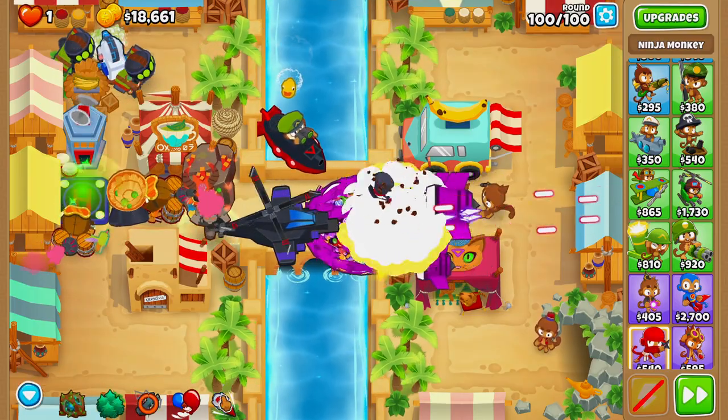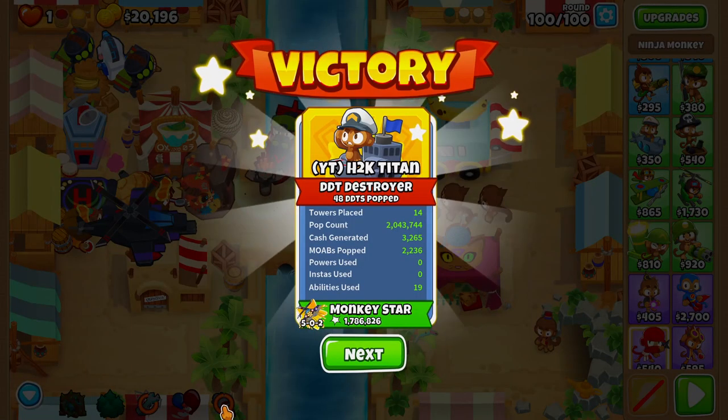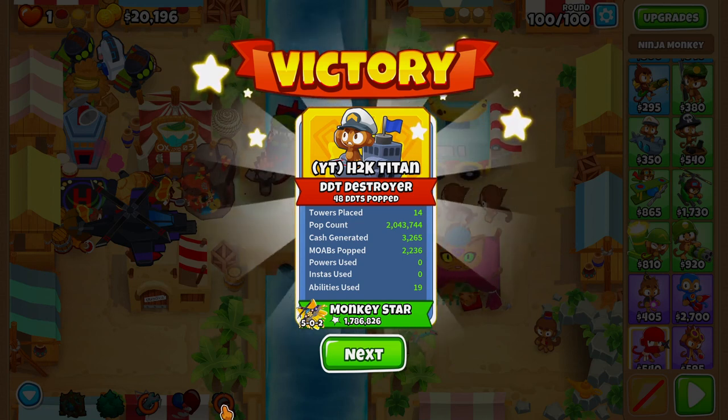On round 100, overclock our apache prime and get ready to first strike as soon as the BAD balloon is taking enough damage. And there you have it — a super simple CHIMPS guide for Bizarre. If you enjoyed, make sure you hit that like button and I'll see you guys in the next one.